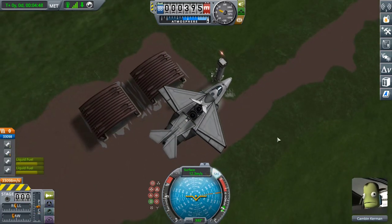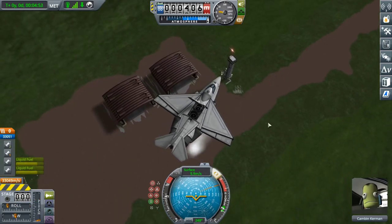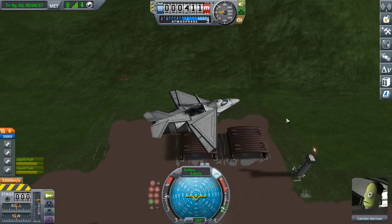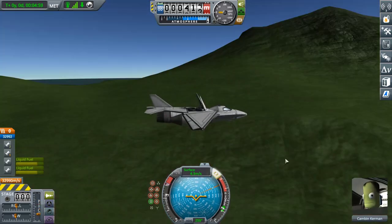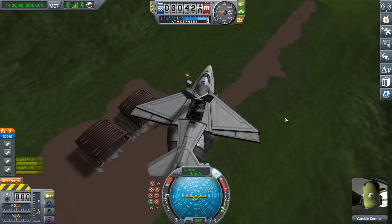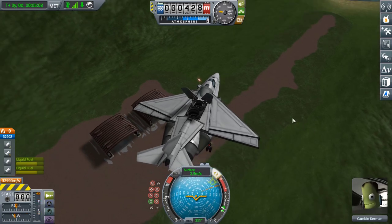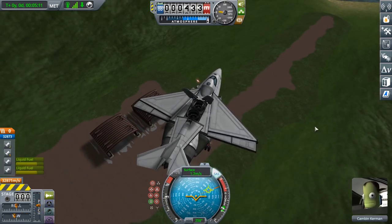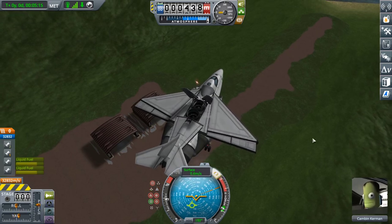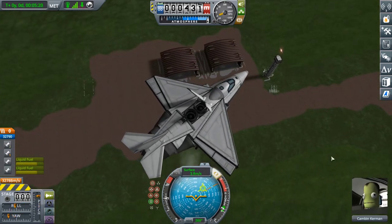I need to lose some of this horizontal velocity before I start spinning around. It's a little bit touchy when hovering — you've got to be gentle with it. Especially because it uses these two Weasleys as the VTOL engines; the throttle response is absolute trash. It takes like a good solid three or four seconds for the throttle to change, so it does take a little bit of finesse to get it down to the ground.